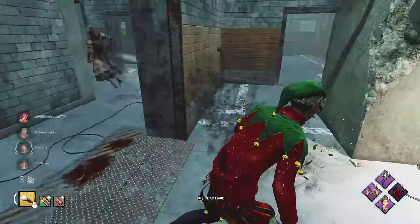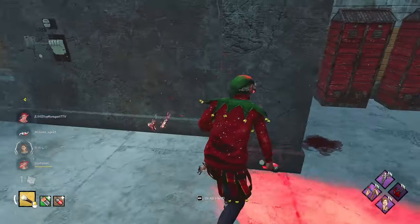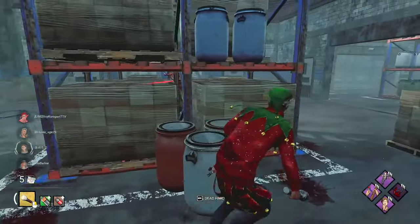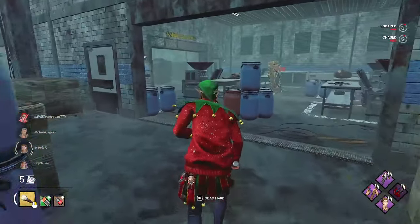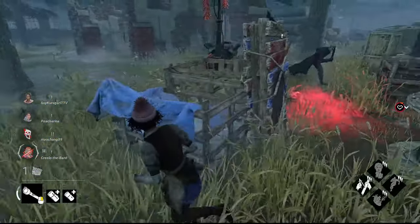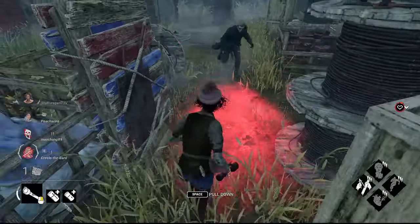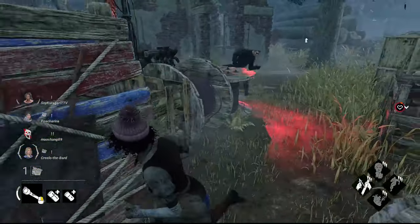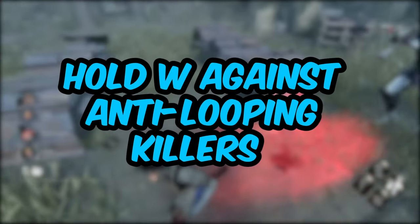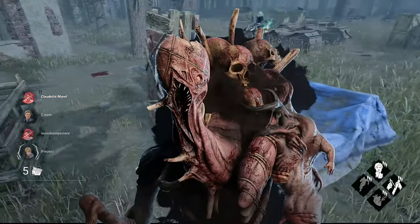Tip number seven: be unpredictable. Being unpredictable is such a big thing. Against Huntress, don't dodge hatches the same way every time; against Nurse, don't always double back on her blinks. If you pre-vault windows and pallets a lot, start faking the vaults. If you pre-drop pallets, greed the next one and mix it up. Many killers will learn to read your playstyle and adapt, so the best counter is to confuse them.